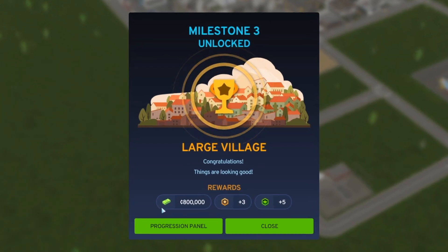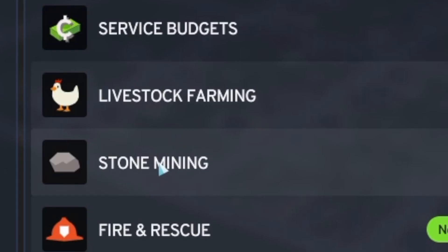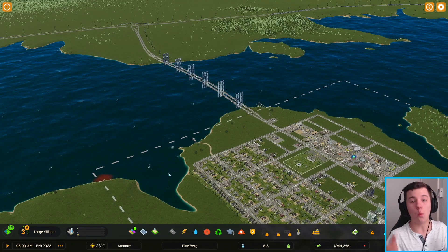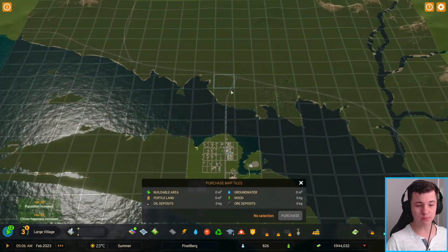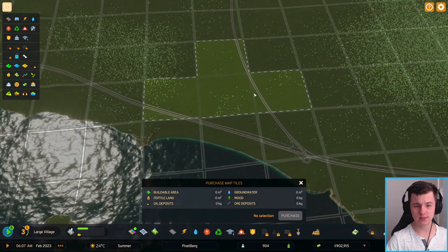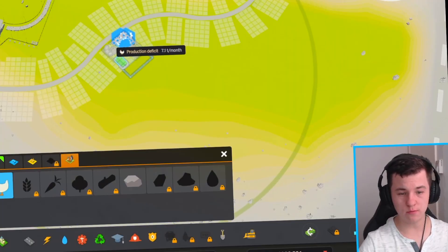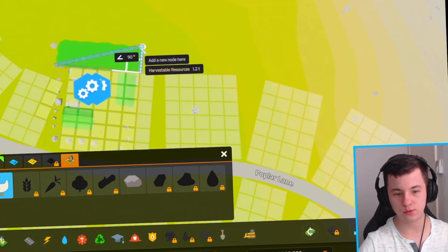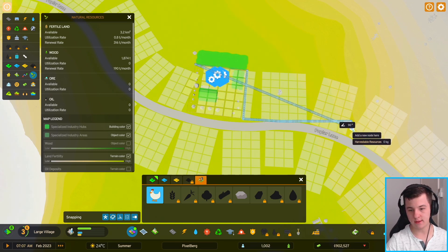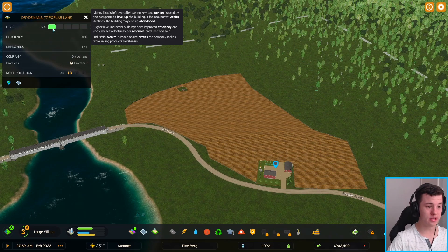Just like that we're a large village — more money, more expansion points, and more progression points. Under large village unlocks we've got stone mining and livestock farming. We'll use our expansion points to unlock four new tiles for 39,000, giving direct highway access. We'll build a small industry zone and place the chicken coop in here, zoning it all the way out to the main road to cover the whole area — a nice big farming industry, and we're already at 101% efficiency at level one.